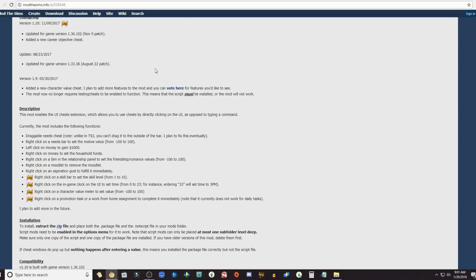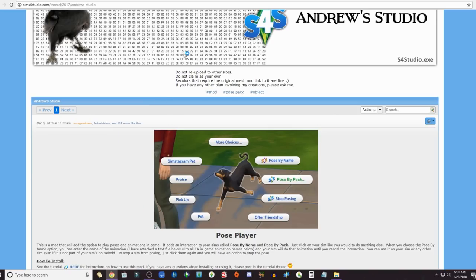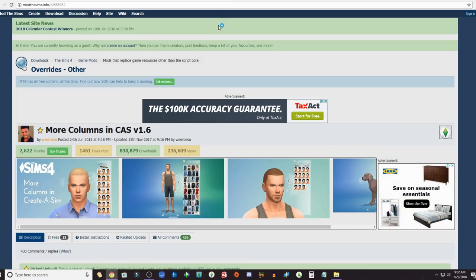The next thing is the Pose Player. This is another popular one — basically you're able to pose your Sims, your pets, toddlers, everything like that. It's a super popular mod that's been out for several years, created just a few months after the game came out.